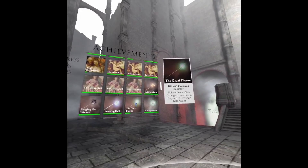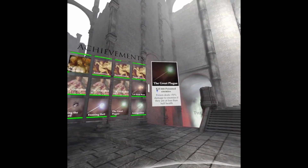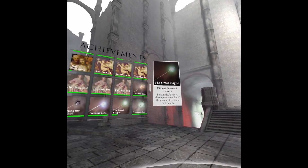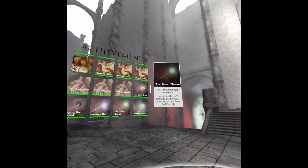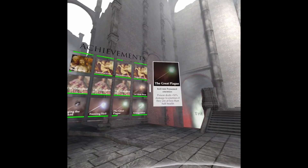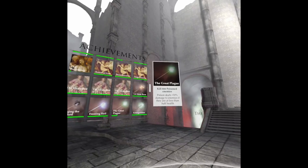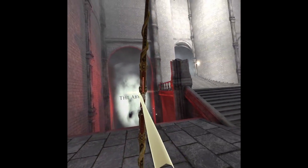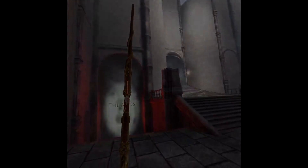Next up we are going to unlock the Great Plague in a more cheesier fashion. Now this is going to require enemies that are specific to the Abyss, so for efficiency's sake you really do want the Abyss portal unlocked at this point. This may make taking the sting out of those 666 kills one to wait on until you can comfortably get to the Abyss or teleport there via the portal. So let's head there now.